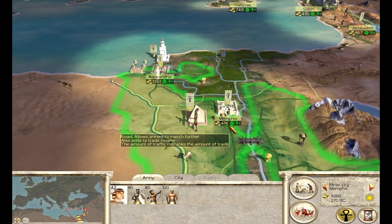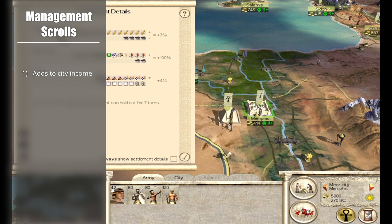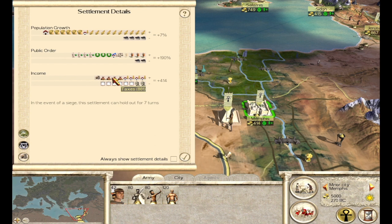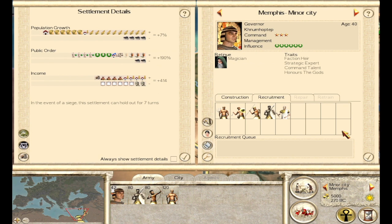Finally, we have Management. Going back to our Egypt example to demonstrate: management adds to the income of a settlement. It does not affect public order and it does not affect population growth. As you can see in the income screen, we have trade, taxes, and farming income, countered by armed forces upkeep and general salaries. There is no management income bonus currently because we have no management scrolls. When we move that general out of the city, the income stays the same at 414.